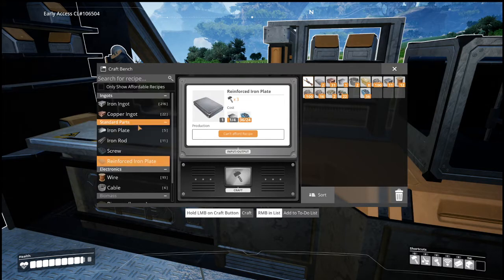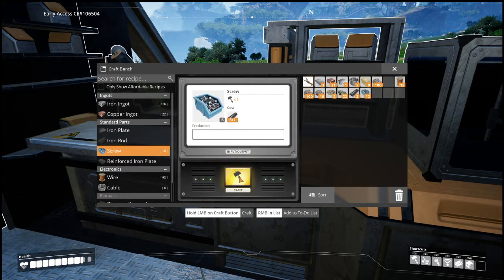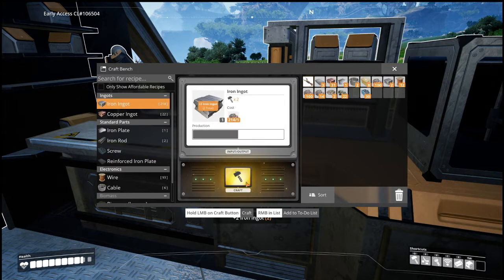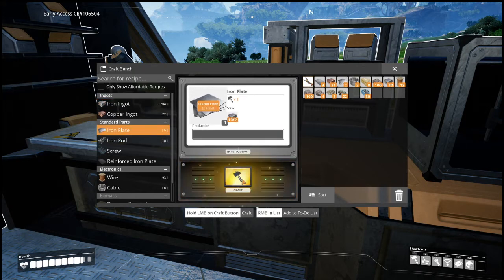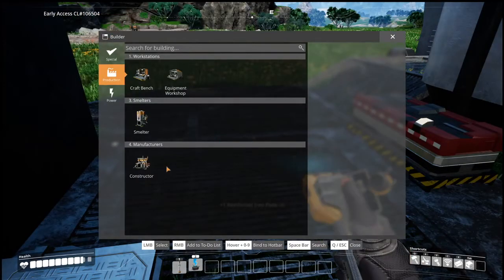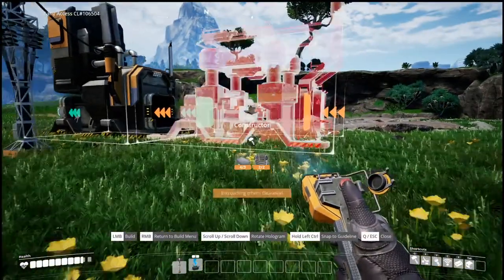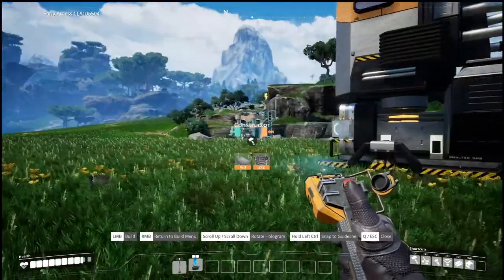This is kind of hard for me at least — probably for most people this would be like cheesecake, but. Let's do this and we need one more. More screws and three more rods. Rods to screws. Need more iron ingots. There we go, then some more plates and then we should be able to do one more reinforced plate. Okay, now we need to go Q — constructor. The smelter has to smelt before the constructor can pick it up, right? I think that's right.